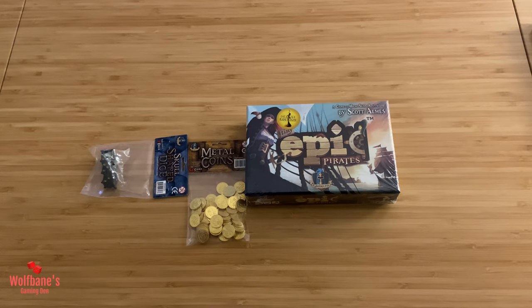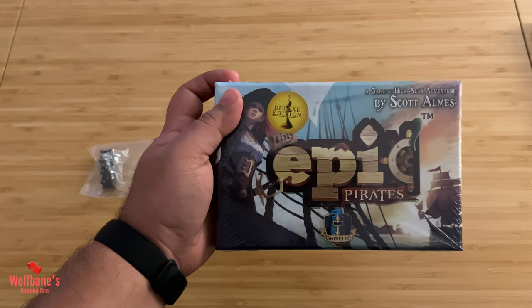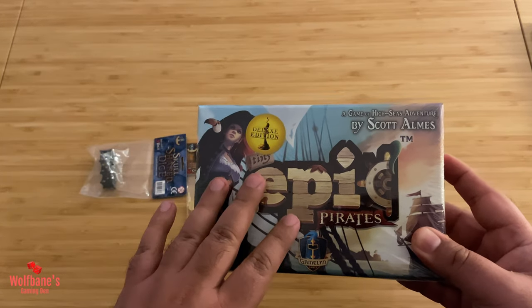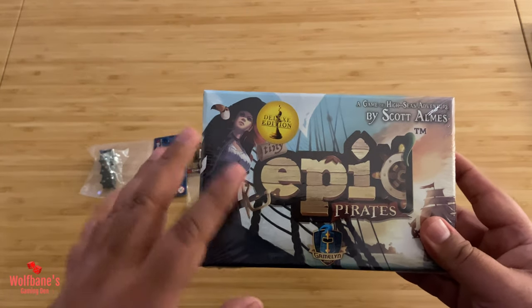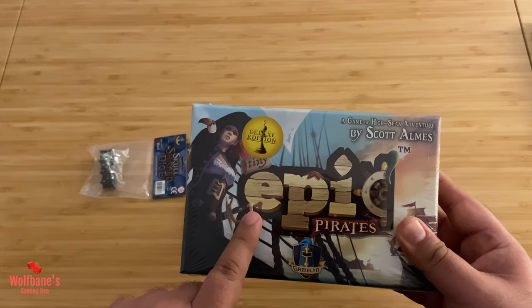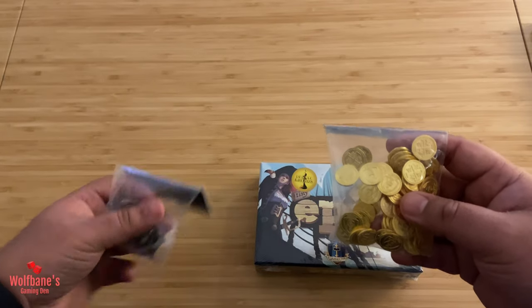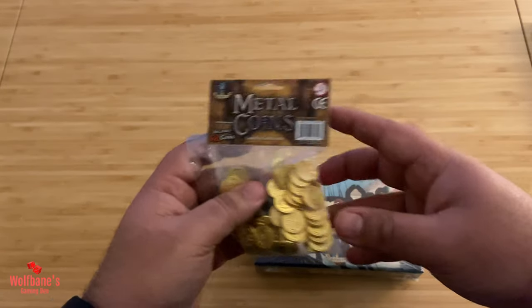Hey folks, welcome to another unboxing video on Full Pains Game 10. Today we're unboxing the Deluxe Edition for Tiny Epic Pirates by Scott Alms and published by Cablin Games. This is the most recent Kickstarter delivery for backers of this particular title. There's a separate retail version coming out later in the market, so most of the content should be similar, but there is a mini expansion included with this version. I've also picked up the metal coins as well as three skull dice, so we'll have a look at what these components look and feel like in this video.